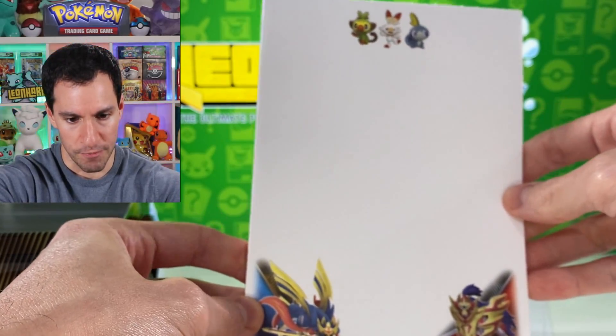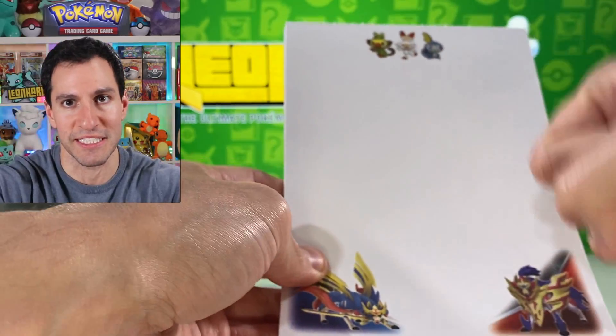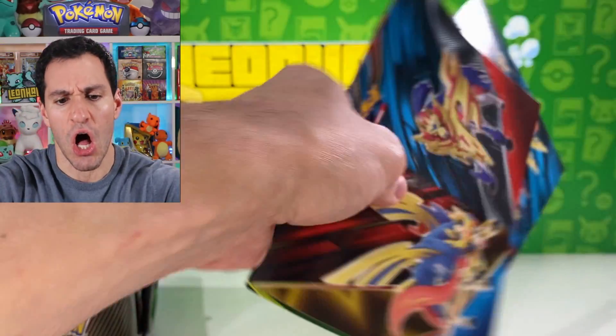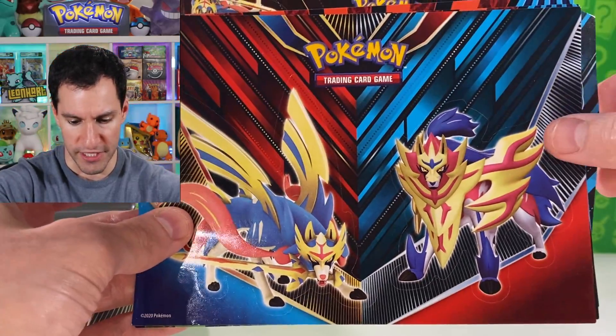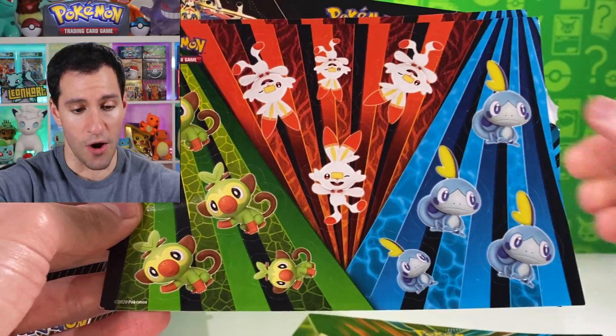There is a pad of paper — it's pretty cool, I do use this actually to write down my schedule. I am way more of a tangible, write-my-schedule-down-on-paper kind of person compared to doing it online. Here are some very nice stickers — we got the legendaries there.